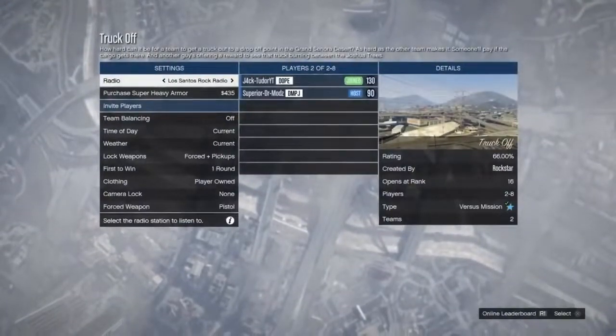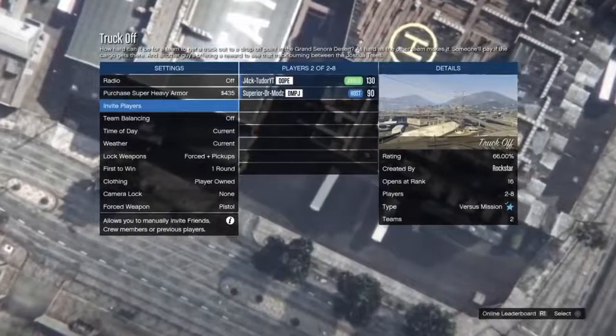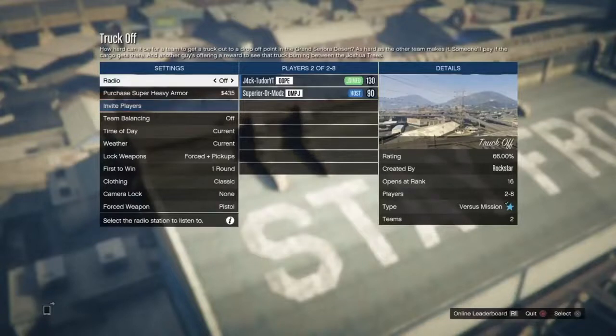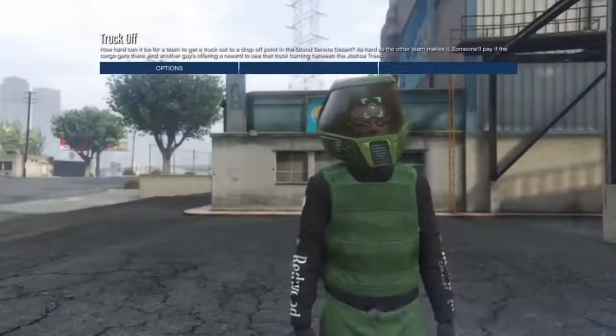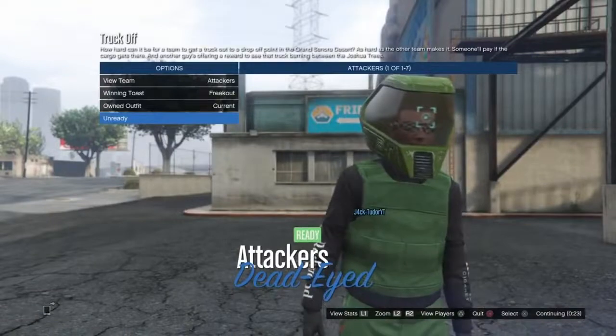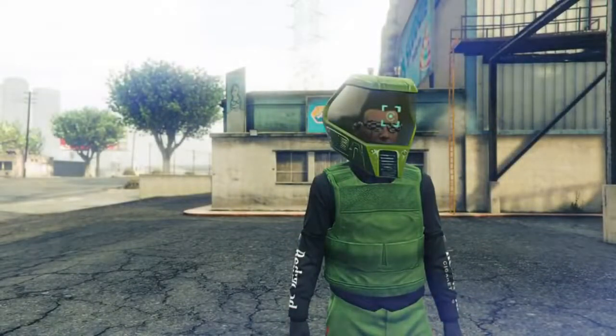Once you've loaded into your job, you want your friend to start it up once you're fully loaded in. You also want your friend to put the outfit clothing to player own so that you get the outfit when you load in. You should load in with the outfit. Just ready up and we should load into the job with the outfit. You will not see the duffle bag right now but you will when you load in.